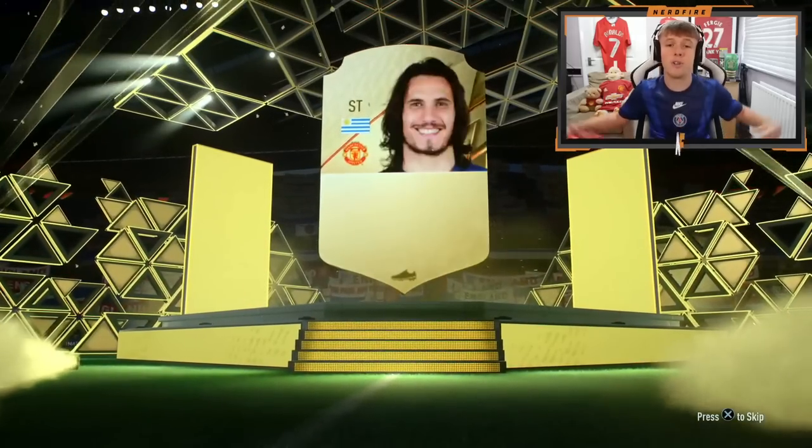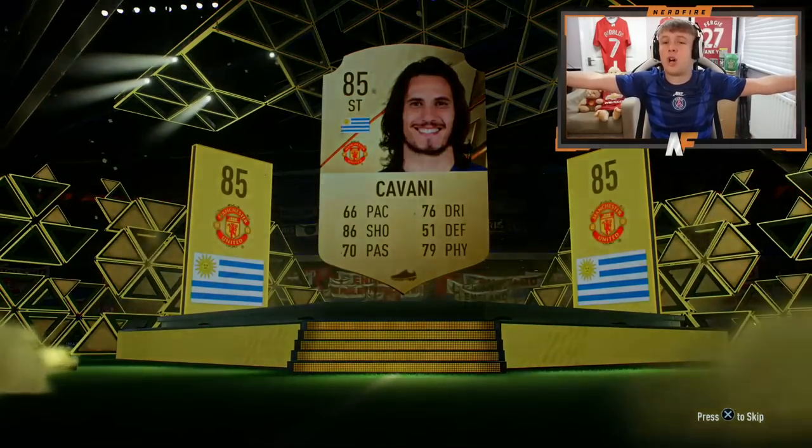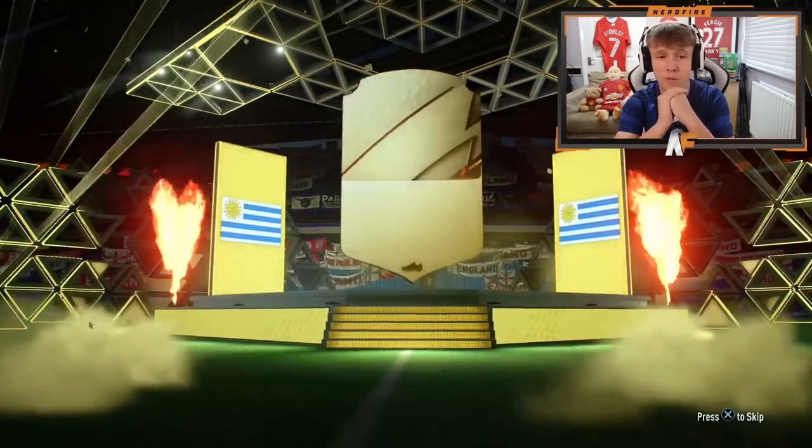Big dubs! Welcome to the club, Cancelo. And Cavani — the Uruguayan king! What a beast, Edison Cavani. We've now opened four-fifths of the packs, so we're in the final 30.